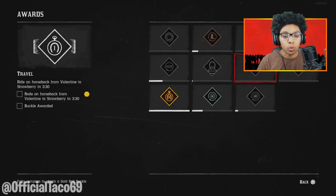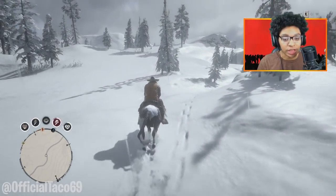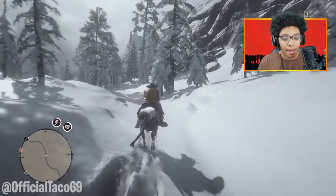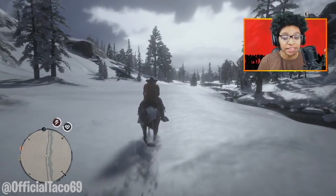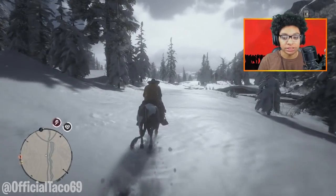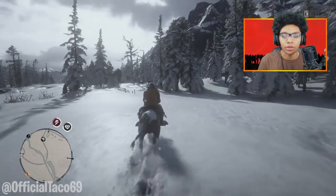Now what we're going to do is work on our second challenge, and that is to go to Valentine and ride to Strawberry in 3 minutes and 30 seconds. We just simply have to make our way back to Valentine to get this challenge done because we're way out in the snow right now, far northwest of the map. This is not the best way to gain XP, but it's probably the fastest way — literally all you're doing is riding a horse from one location to another.